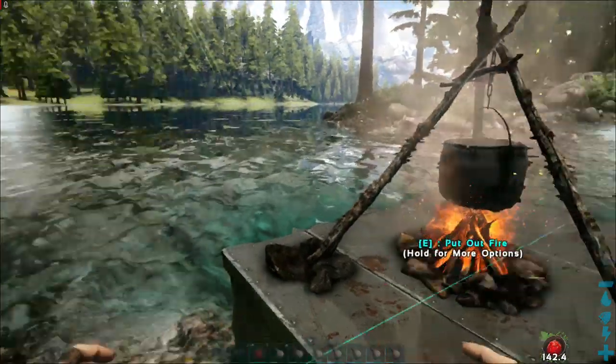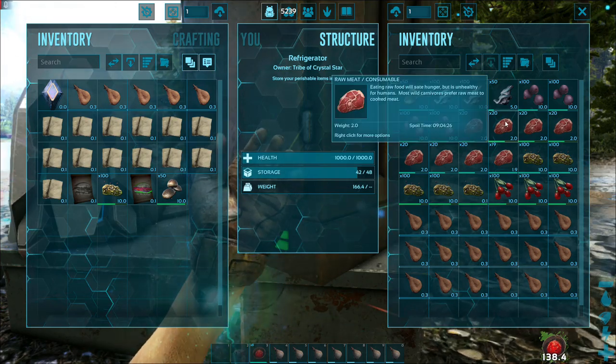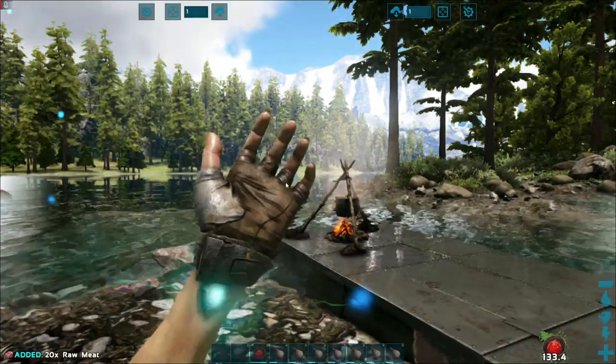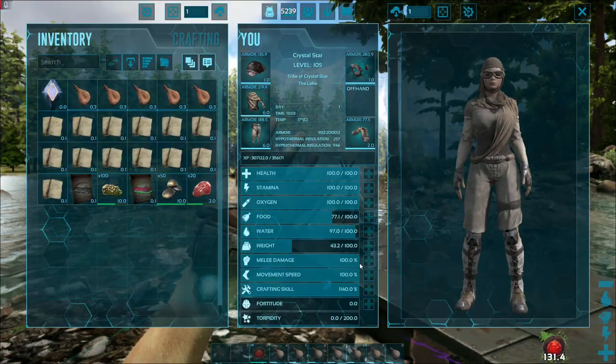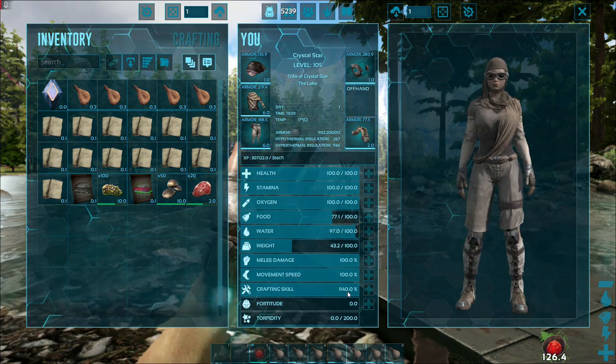For those of you that aren't able to achieve this, one of the things you want to look for is that I've mind wiped and made all of my points into crafting speed - 1140 - because I'm level 105, and you can make some awesome stuff.